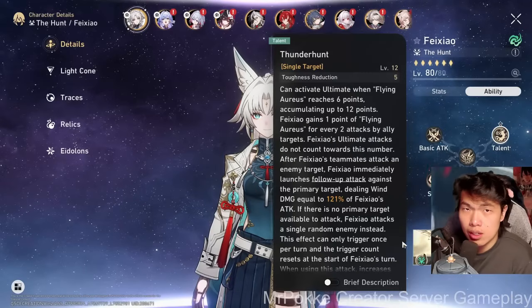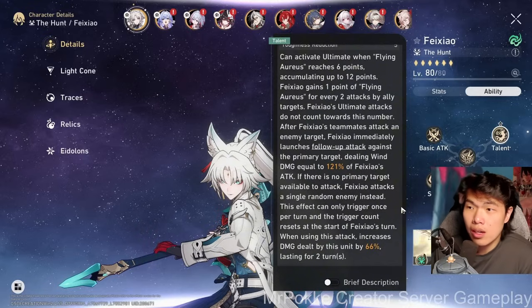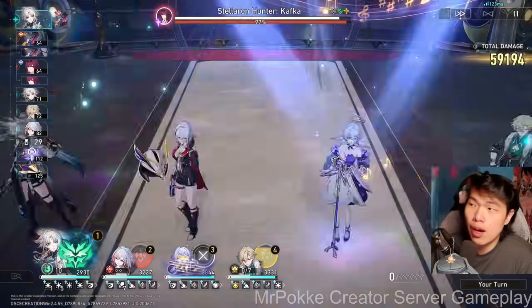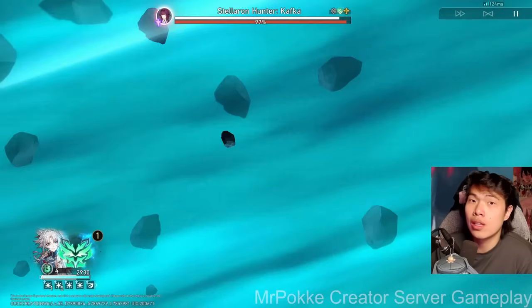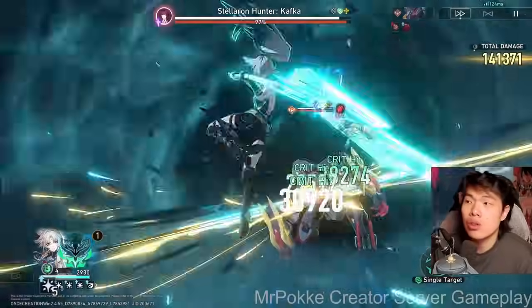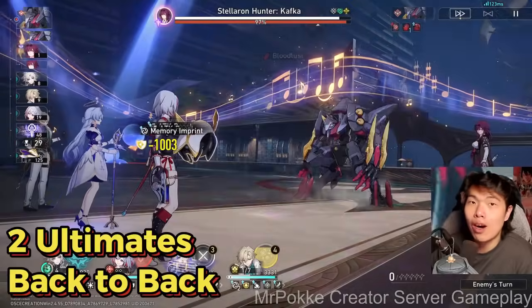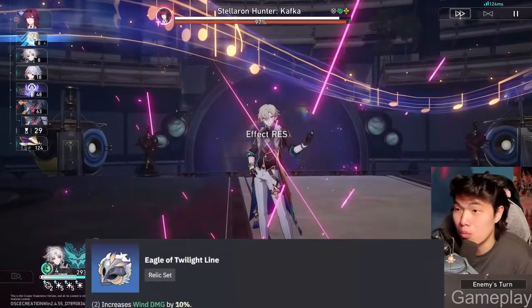Jumping into her talent first — Thunder Hunt — which is where pretty much all of her kit ties to. You can activate her ultimate when her Flying Aureus stacks reach 6 points. That's the slash dreams equivalent. Upon reaching 6 points you can store up to 12 stacks. For Acheron, you cast her ultimate at 9 stacks and could store 3 more. For Fei Xiao, since her cap is 12, you could theoretically cast 2 ultimates consecutively in a single turn, making for some insane one-hit KO combos.